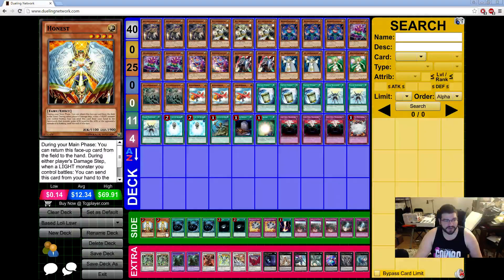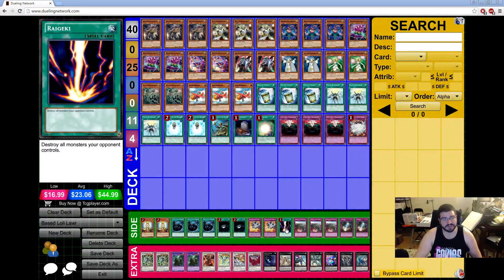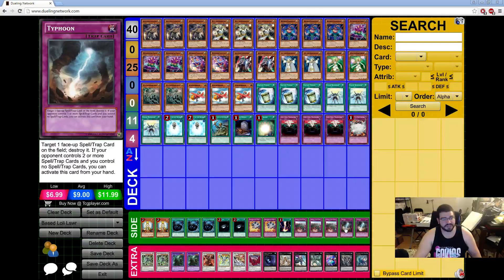In the side deck we have two Honest, three Mystical Space Typhoon, two Dark Hole, two Breakthrough Scales, one Regeki, three Imperial Iron Walls, and two Typhoons.